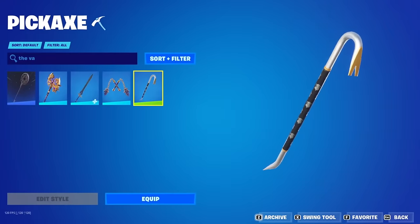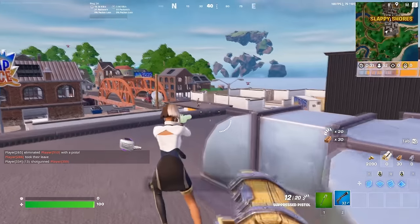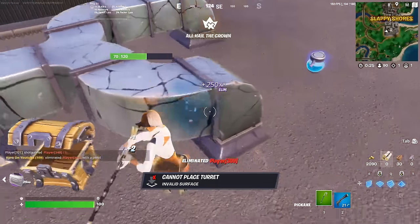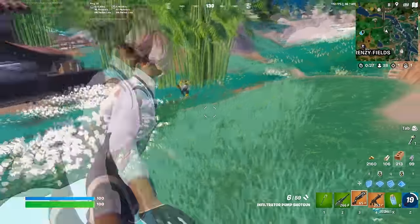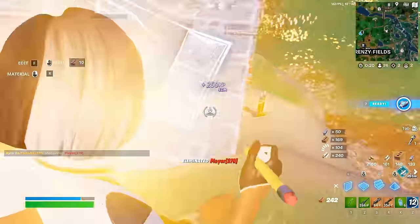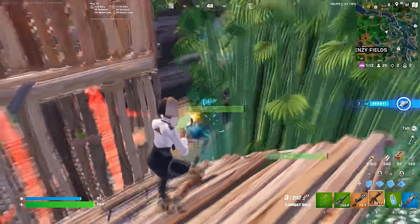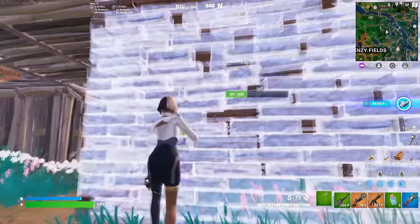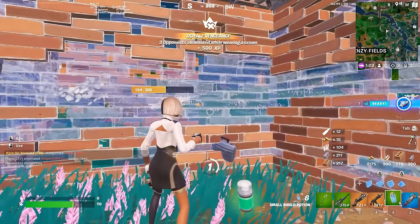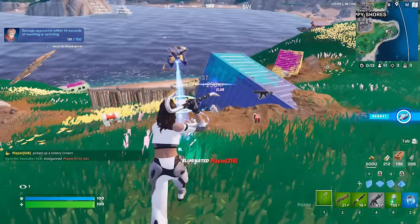The Vault Guardian is pretty much a direct copy of the Gold Crow — it looks absolutely identical but with just a few small color changes. The swinging animation is the exact same, the overall design is the exact same, and it is still a very, very good pickaxe that really only tryhard players do end up using. The other really cool thing about the Vault Guardian is you could actually unlock this for free back during the start of Chapter 4, if you were an absolute grinder of Fortnite. That is what I love about some of these small little updates that Fortnite does, where you can unlock items for free.